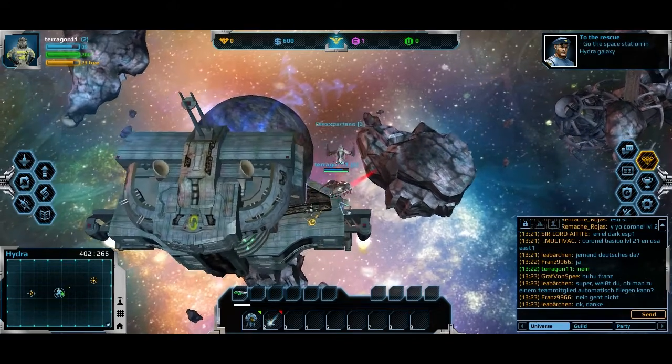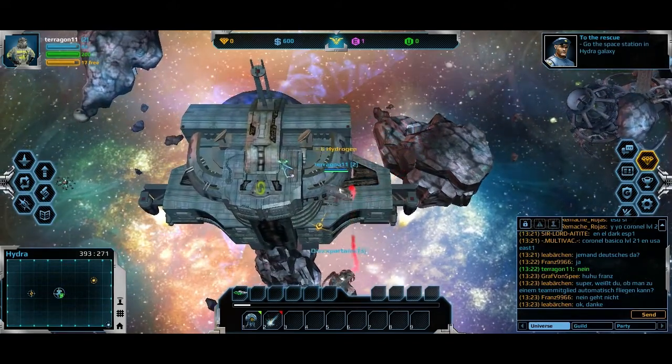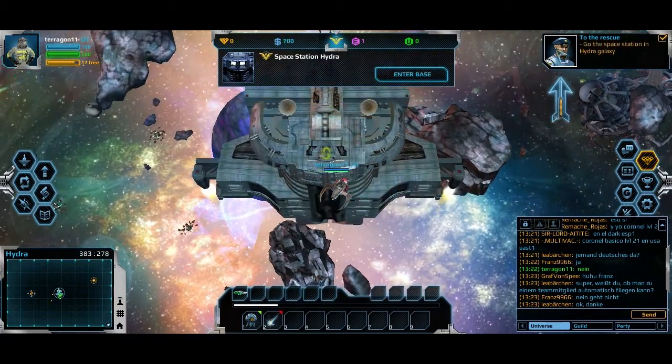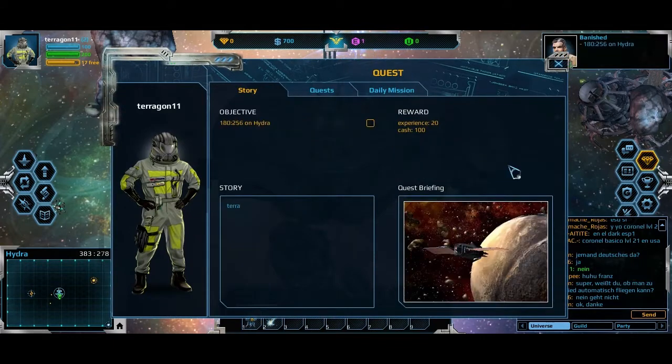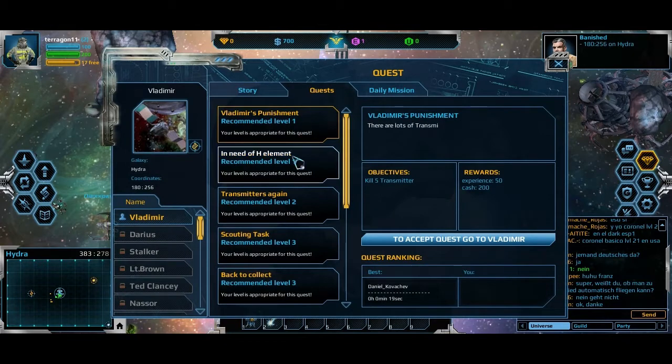This is the station — this is where I was going all along. The music is kind of nice, very mellow, melodramatic even. Story quest completed — go to space station in Hydra Galaxy. I'm here buddy. Objective: 180, 256 on Hydra. What does that mean? Tell me what it means.